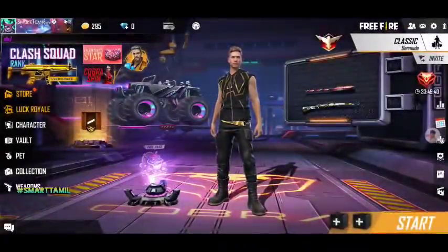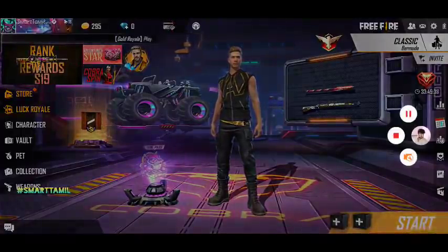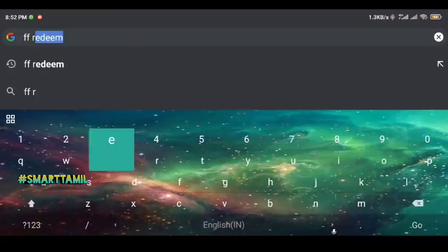Another thing you see here is Vector. You will see FFBC codes here. Let's talk about the information about FFBC — the Free Fire Bangladesh Championship. You can get a free gun cred from this.